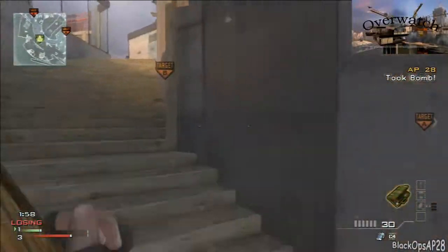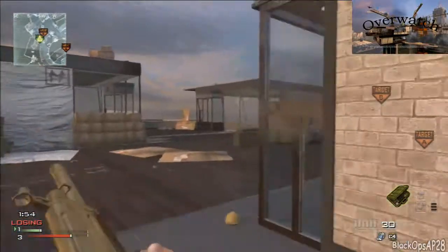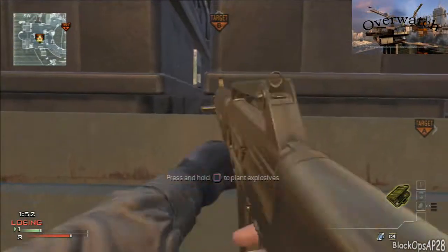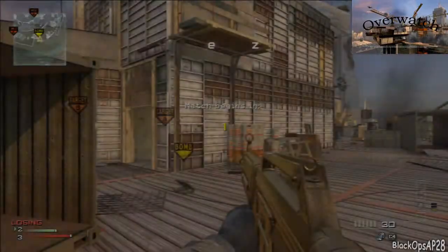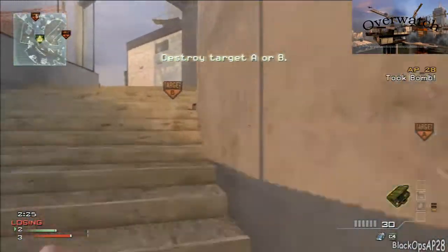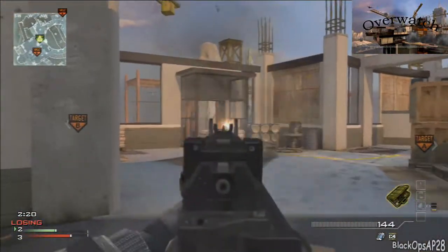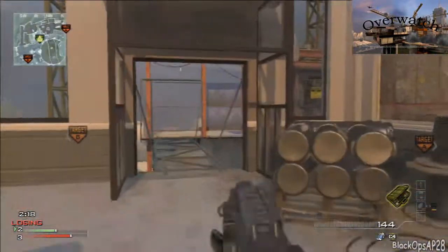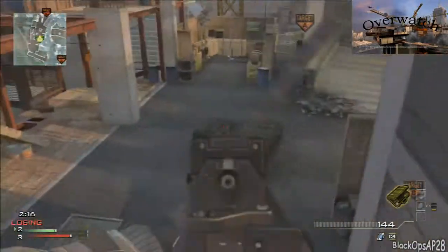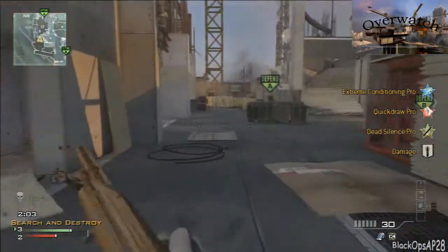On Overwatch, this first rush gets the bomb right into B — it's nice and quick. If I don't get the bomb I'll come through this building here; you want some kind of long-range weapon. You'll meet guys right there coming through the door if they're coming this way. I like to look over here too — snipers like to sit down there, and it's fun to shoot them in the head while they're looking down that hallway. Then you can go to A or B, whichever way your teammates are going.